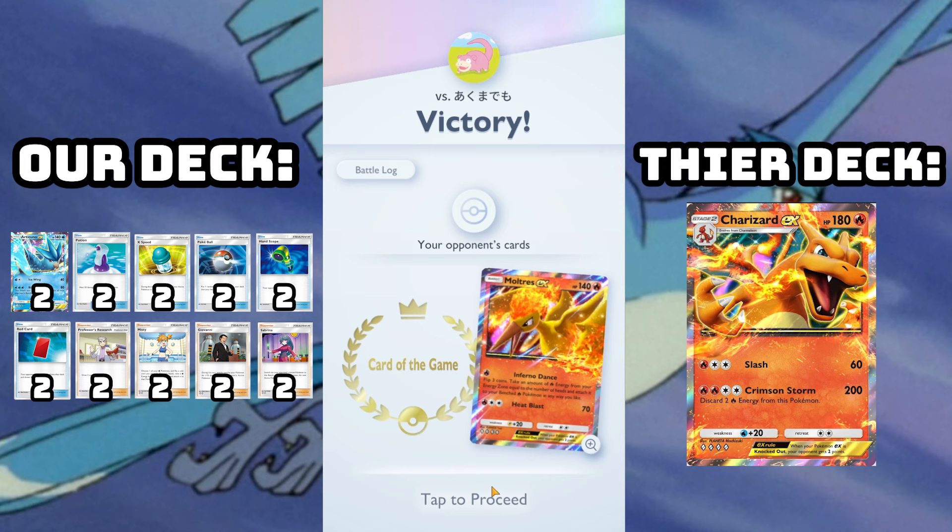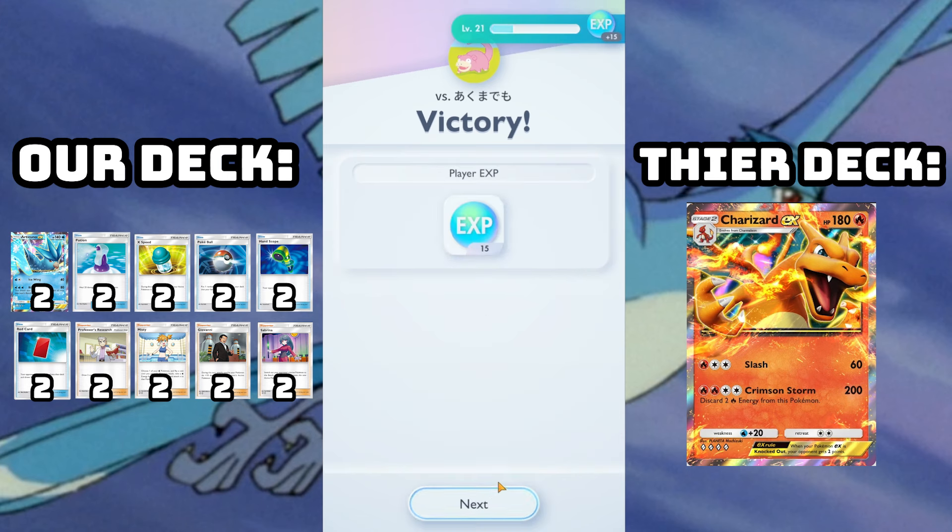If I wasn't going to lethal that turn, I would have had the option to use the Red Card to shuffle back their hand. Even though they only had two cards and would draw an extra, I know one of the two was Charizard. There's at least a chance with the Red Card they won't have it on their next turn. It might seem wild that Articuno by itself is enough to win games, but as we saw there, it's not hard for that to be the case. I didn't even resolve Misty — imagine if I had landed even one head. If I could Ice Wing from turn one, it would have just been over so much more quickly.